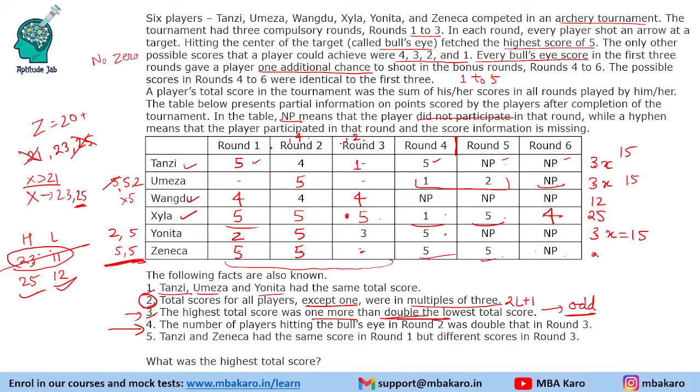Yonita has 1 five and another score of 2, which gives us her total of 15. Finally, Zeneca has 5, 5 and one other number. Zeneca's total must be a multiple of 3. With 10 and 20 marks confirmed, Zeneca needs either 1 point (giving 21) or 4 points (giving 24). But Tansi and Zeneca must have different scores in round 3 — so it cannot be 1. Therefore Zeneca scores 4 in round 3, giving a total of 24.